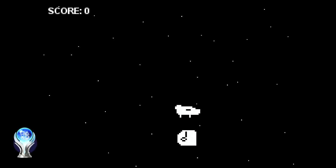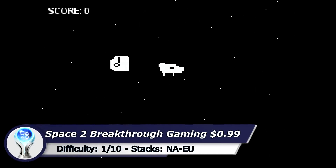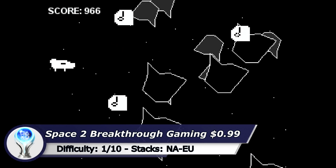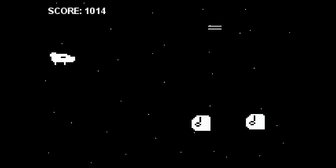The next game is Space 2. You have to reach level 7 to get the Platinum, and of course there is a trick to get through this real quick. At the main menu hold down on your d-pad and start the game with the cross button. This makes you invincible and nothing can hit you.